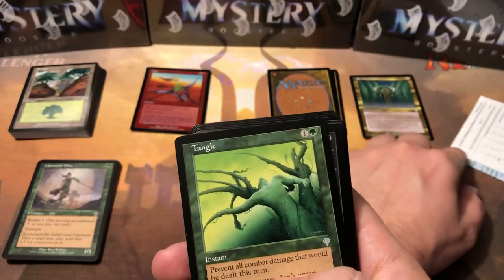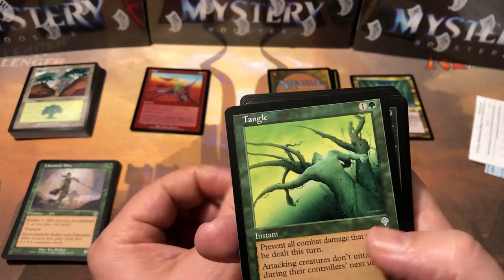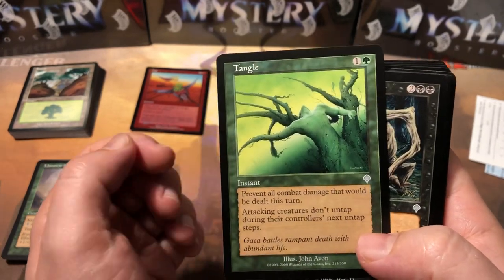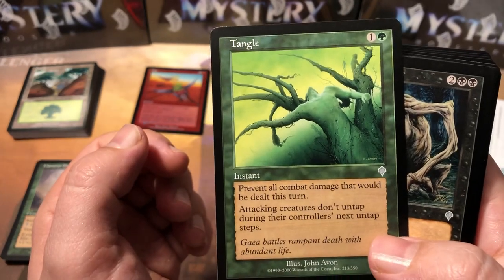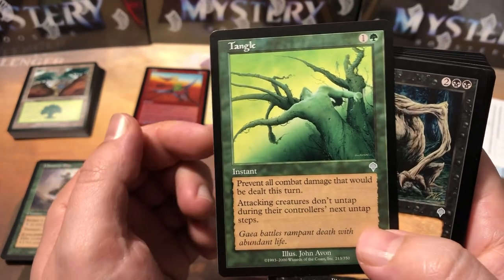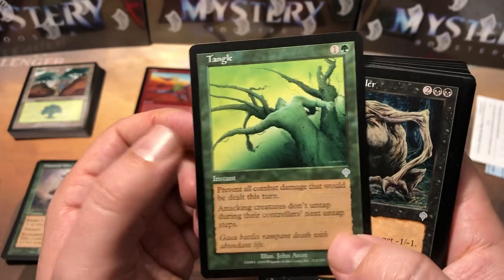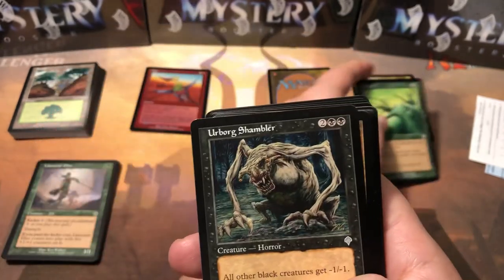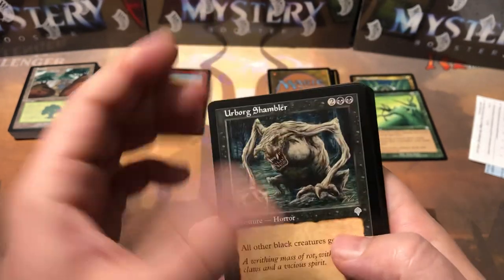Oh look at that — we got a Tangle! That is another valuable card, about two dollars and forty cents according to this price list. It prevents all combat damage that would be dealt this turn, and attacking creatures don't untap during their controllers' next untap step. Urborg Shambler — so we got a couple of good uncommon hits in here already.